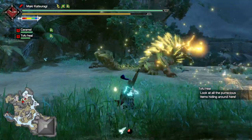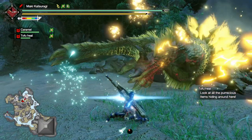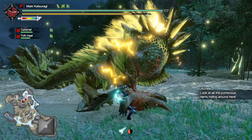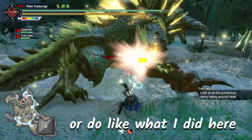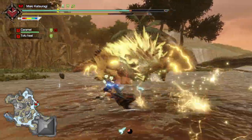The double raging uppercut — I had to Google that. In my hunt, Xenogre rarely does this move, but it might be different from yours. You can either punish it with a tackle then rage slash, or dodge it by moving towards the opposite side of the electrical animation.